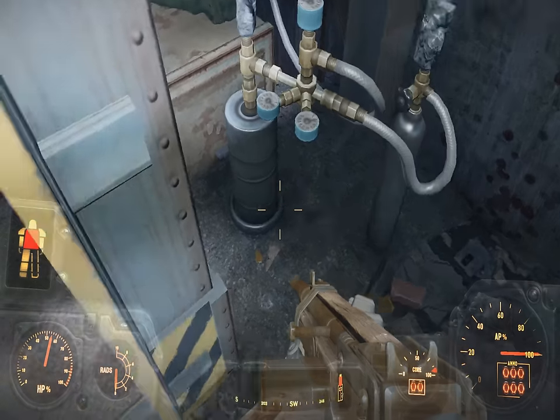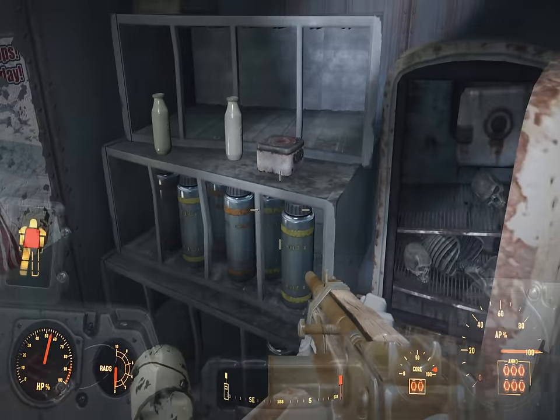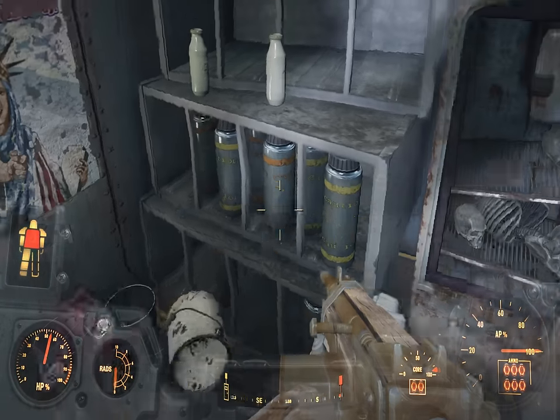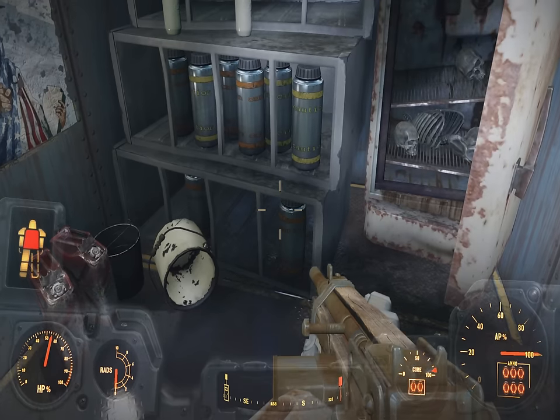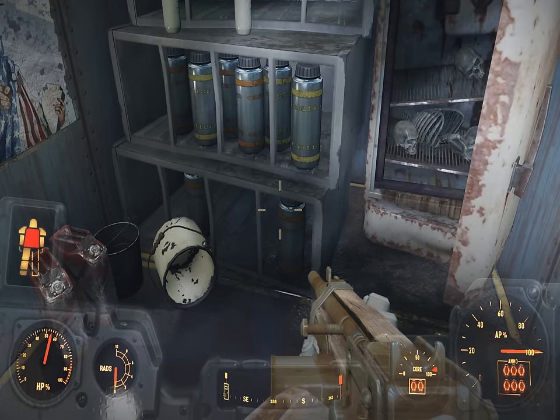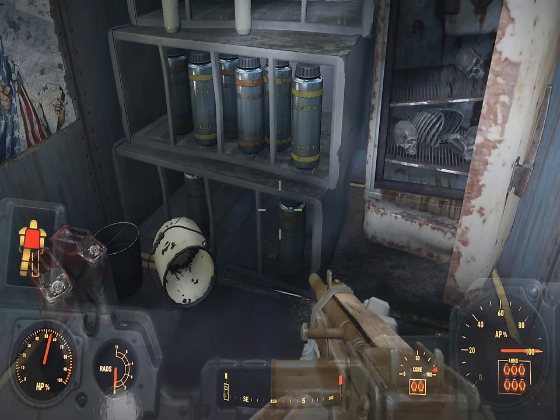There are hot plates located on the shelf right here. There's a hot plate you can take that back and get circuit boards out of that. Please subscribe to the channel.